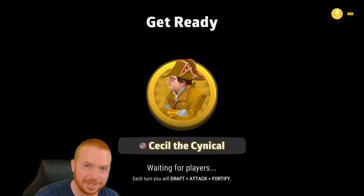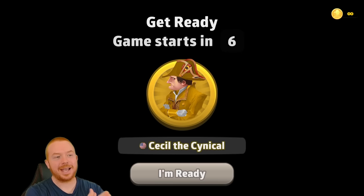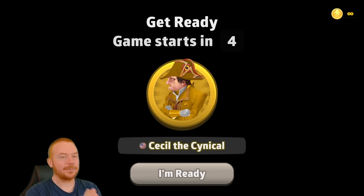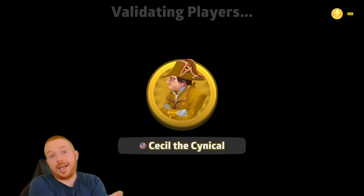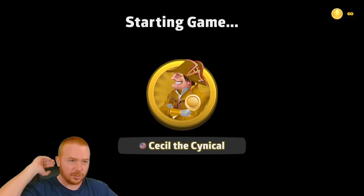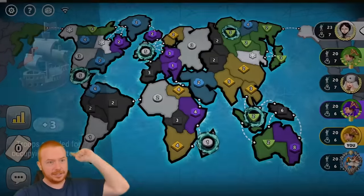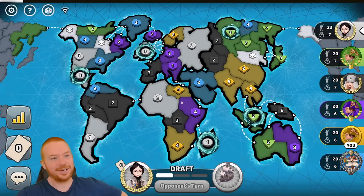Hello everyone and welcome back to the world of Risk Global Domination. I am Kilted, a competitive player in Risk online. Today we're back at Cecil the Cynical, the yellow player, and I'm going to show you the craziest thing you've never seen before. We're playing classic fix with blizzards and stable portals. Can we get a cyan blizzard today? I tried, I really tried.